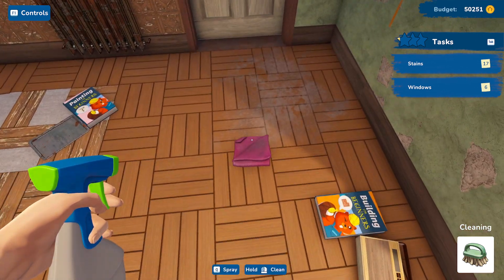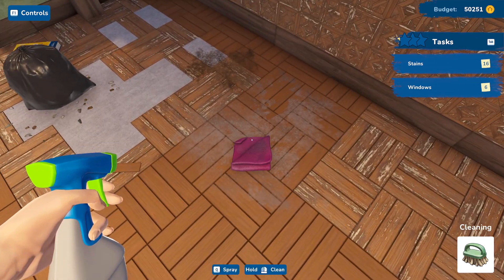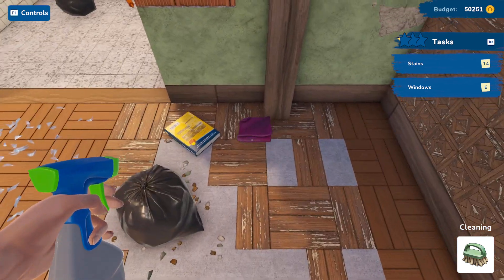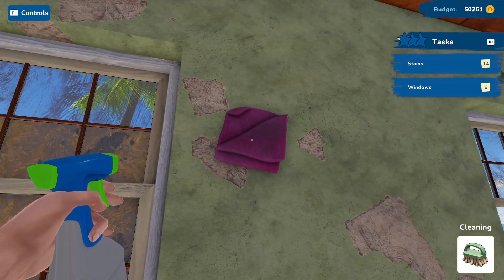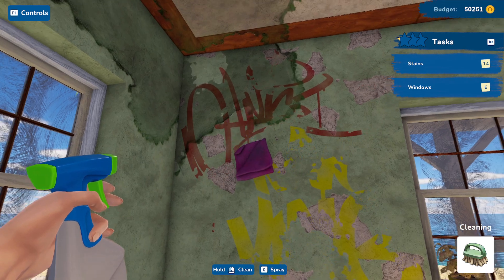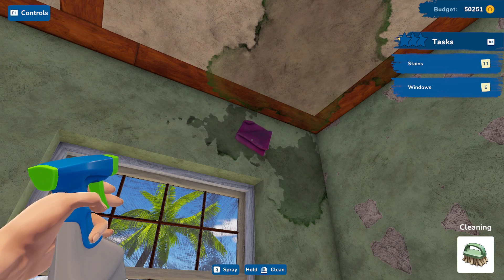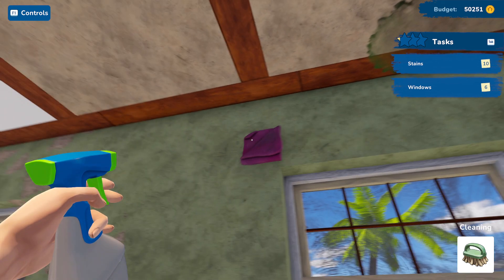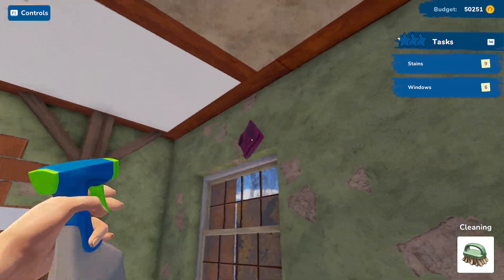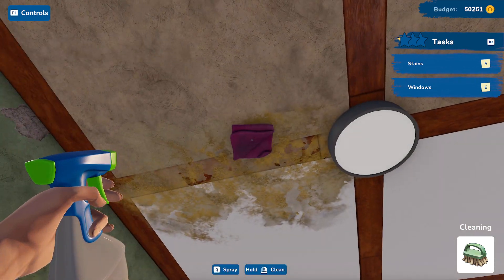Why isn't he spraying? I wish he would spray. Maybe I'm not pressing the right button. Maybe once you scale up then you can spray, because without spraying I feel like I'm just doing this dry and not doing a good job. Graffiti — who comes to an island just to do graffiti? Do I even need to clean this if we're going to paint it anyway?